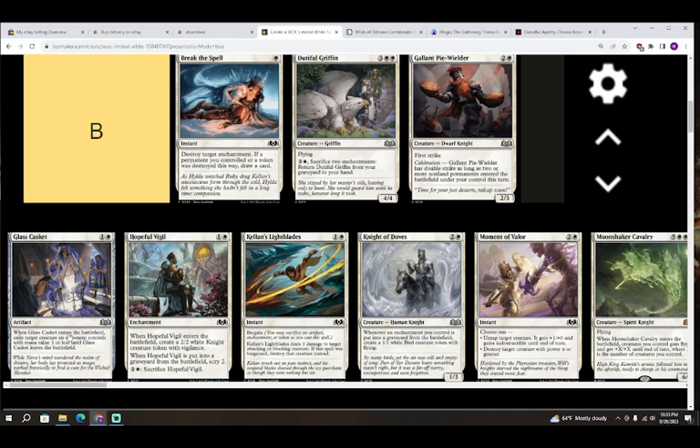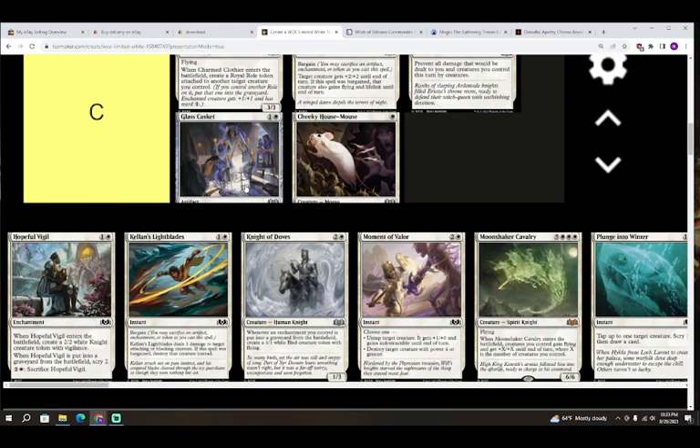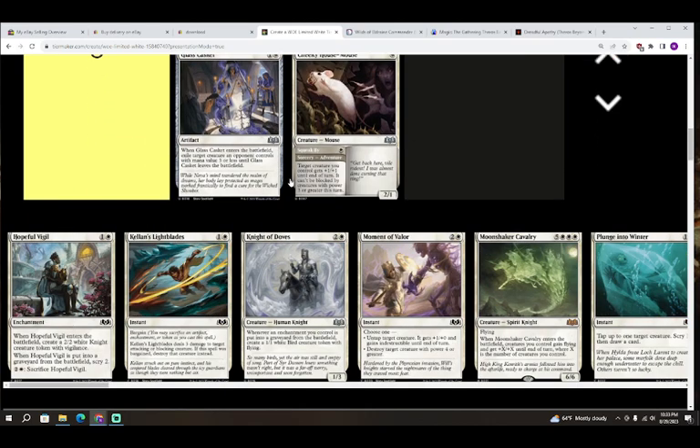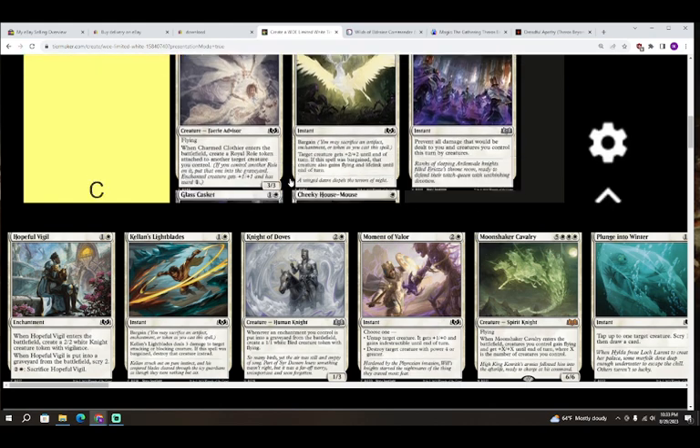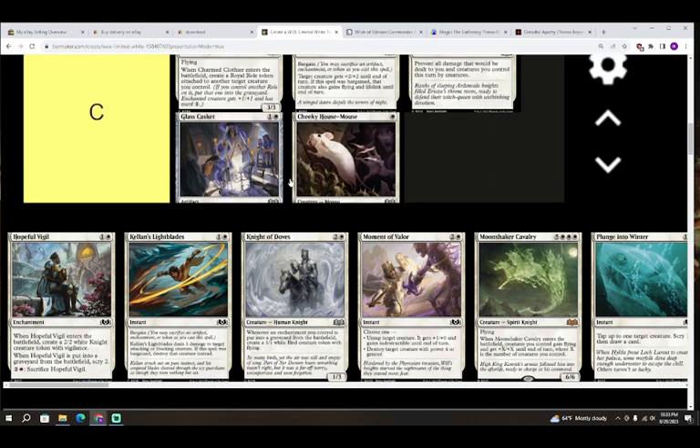Next up we have Glass Casket — colorless and white for an artifact. When Glass Casket enters the battlefield, exile target creature an opponent controls with mana value three or less until Glass Casket leaves the battlefield. This card's pretty good — you want to deal with your opponent's smaller stuff — but since it doesn't deal with bigger stuff, you don't want infinite copies of this spell. I'll leave a C on Glass Casket.